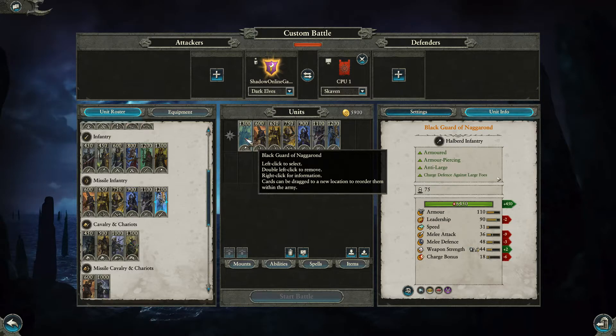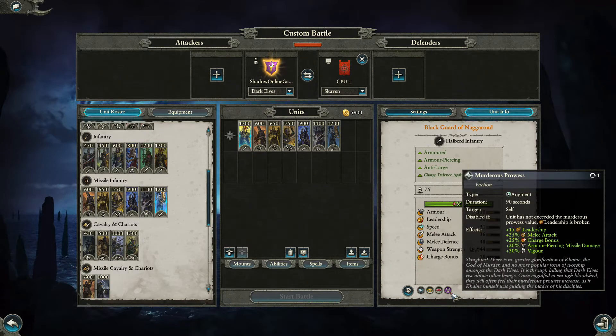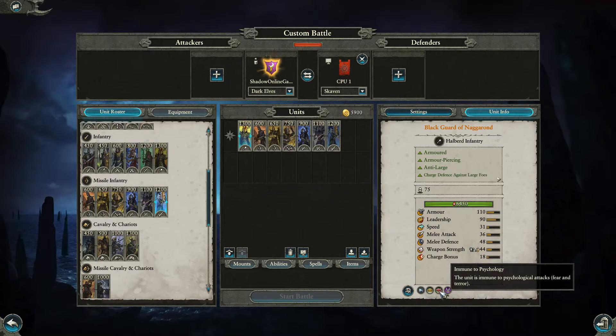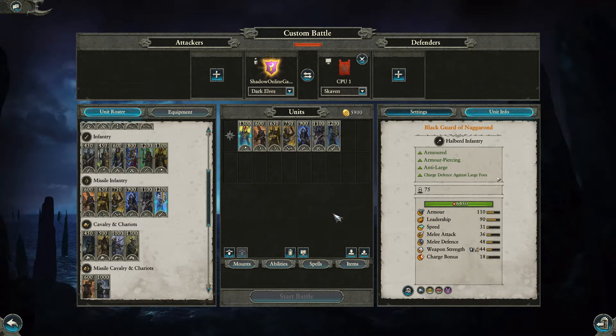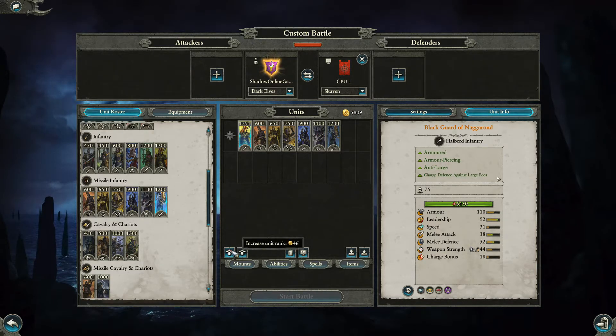Next you've got the Black Guard of Naggarond, which start at 1300. They're armored, armored-piercing, but anti-large where the others were anti-infantry. They only have Murderous Prowess rather than Murderous Mastery, but they do have Immune to Psychology, which is quite good against monsters — so these are the guys you want to send against rat ogres, the Hellpit Abomination, dragons, that sort of thing. Each level costs around 40 to 50 gold, with a maximum cost of 1728.